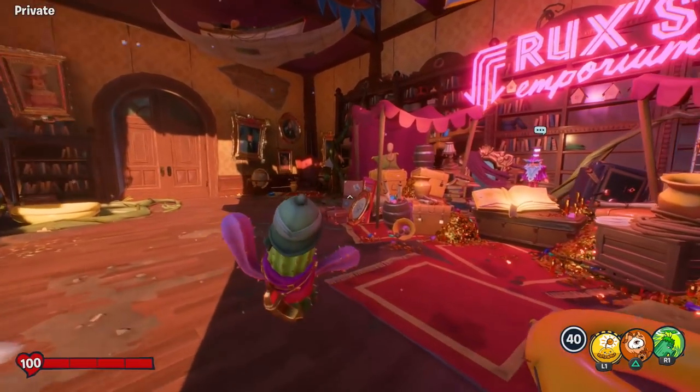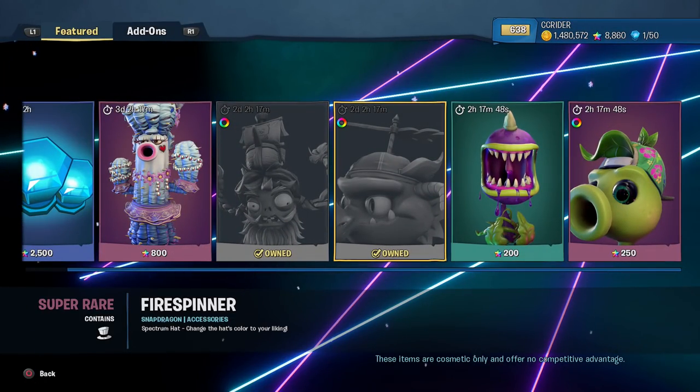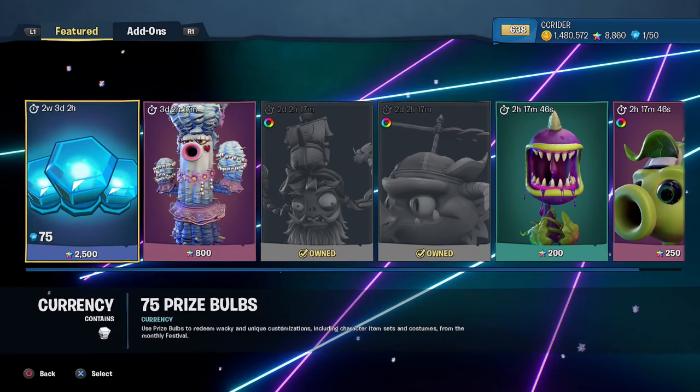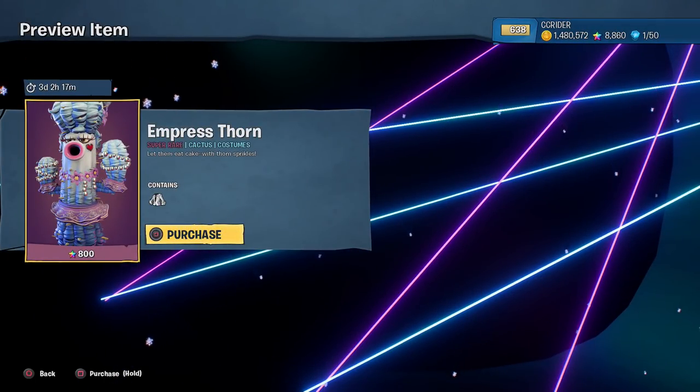Hello ZebraHerd, welcome back to Plants vs. Zombies Battle for Neighborville. Today we are taking a look at a brand new Rux costume here in the Rux shop. It's for Cactus. This is Empress Thorn. This is what we'll be purchasing and showcasing today for 800 rainbow stars. It's pretty expensive.